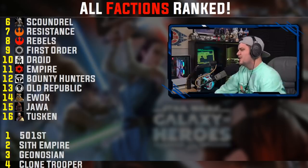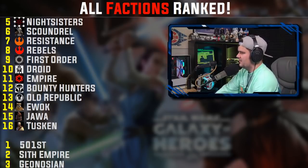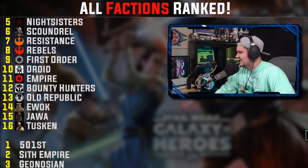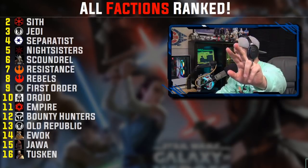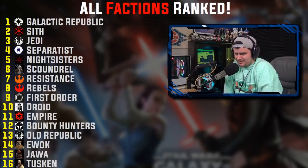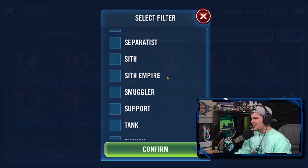Now the top five. Number five is Nightsisters. Number four is Separatists. Number three is Jedi. Number two is Sith. And number one is Galactic Republic. The big debate here is how Galactic Republic earns the top spot over Sith and Jedi.